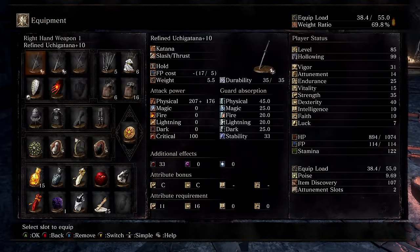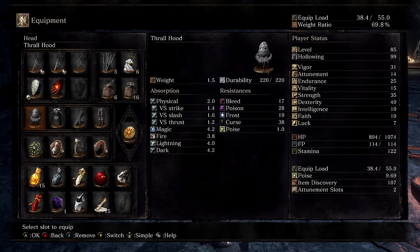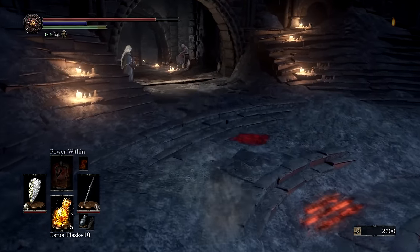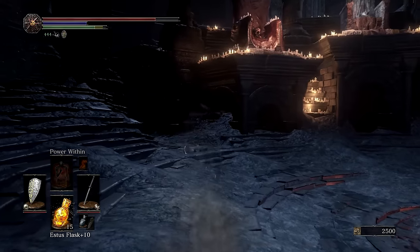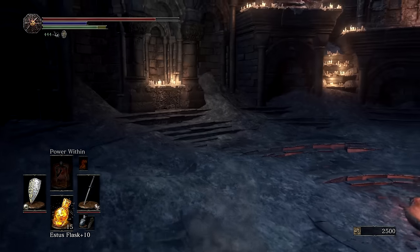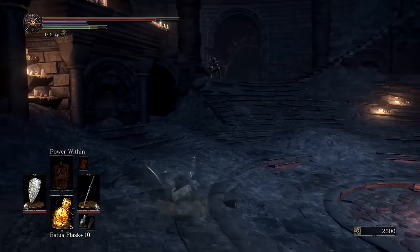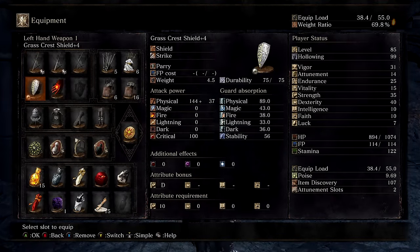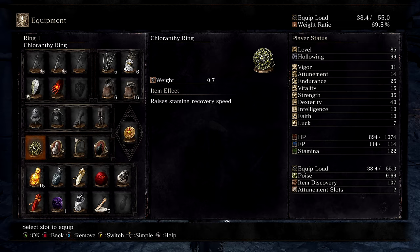As for armor, you can use whatever you want — you don't have to use the set I'm running. The key rule is to stay below 70% weight ratio. If you go over 70%, you'll get the fat roll, and you absolutely do not want that on any kind of build. As long as you stay below 70%, you'll be fine.